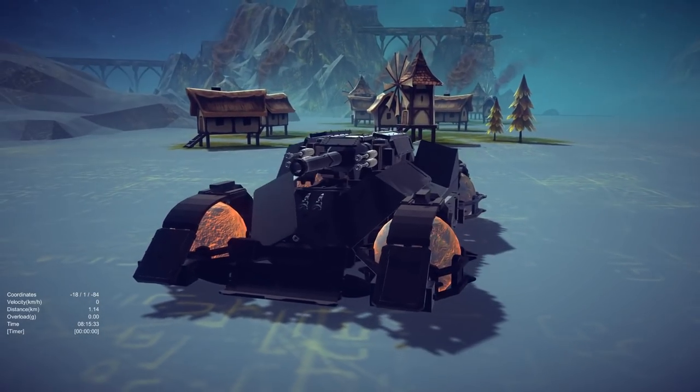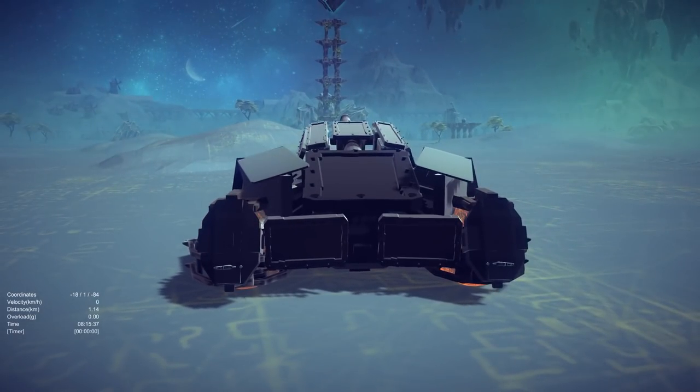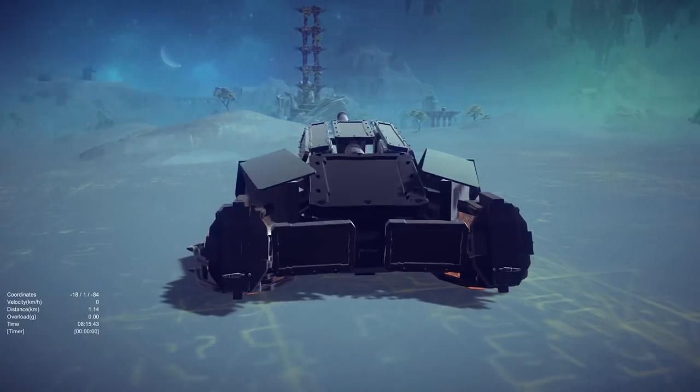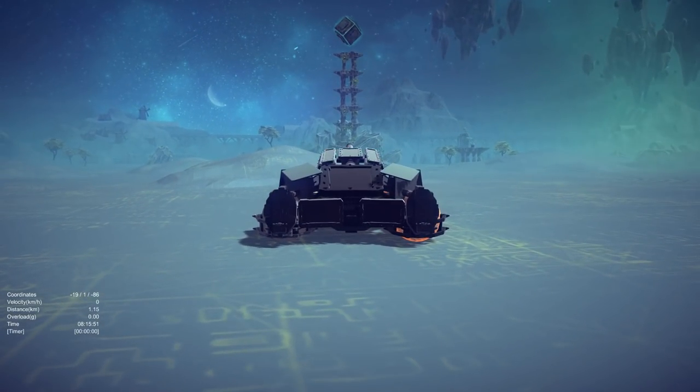In terms of weaponry, it does have a cannon on the front as well as some other things. Let's see if we can hit this tower with the first shot here. There's no real easy way to aim this thing, so you just got to hope for the best. That looks like a really good shot — fire that cannon off and it went right through the middle.